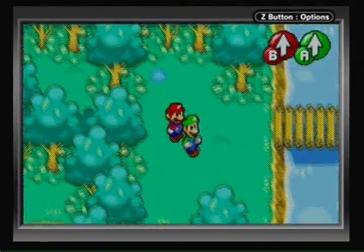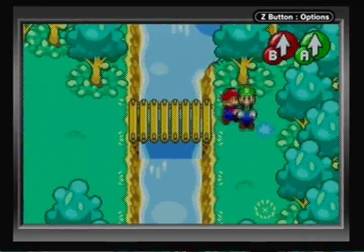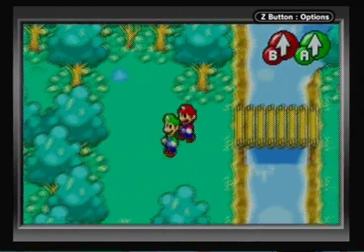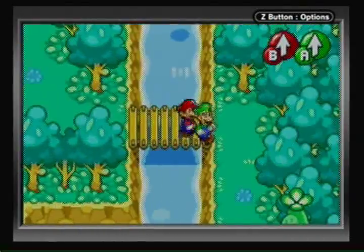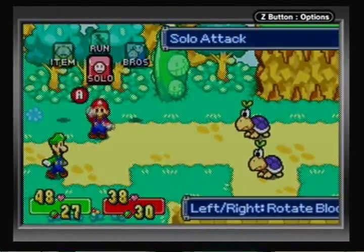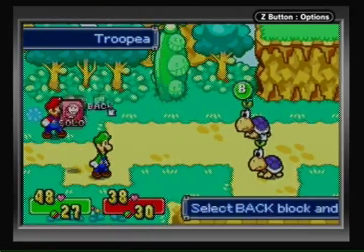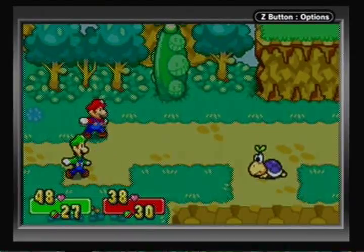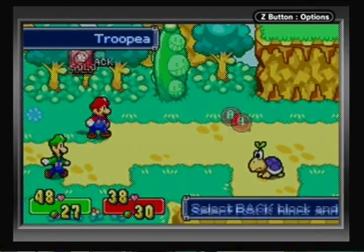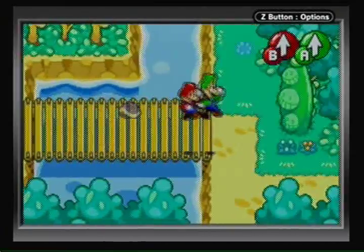These guys are Troopeas — like a million Troopeas. They're the Beanbean Kingdom's variant of Koopa Troopas and kind of work the same way. One thing I do want to show: if you try to hammer these things they withdraw and you literally do nothing — or maybe one damage. Any attack that's not a jump attack is useless. They also have the annoying ability to heal using ice crystals or water or whatever.